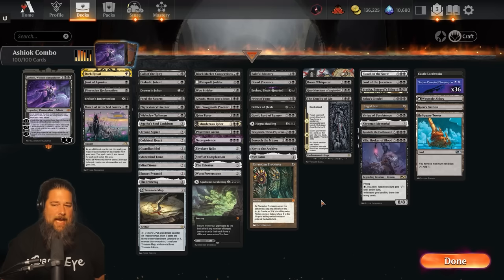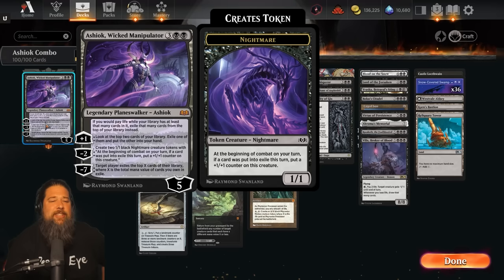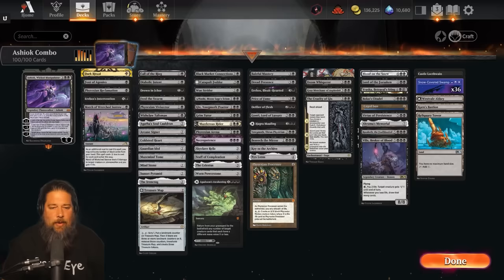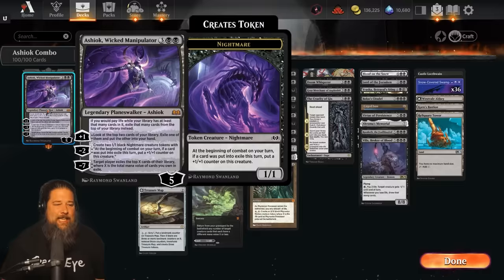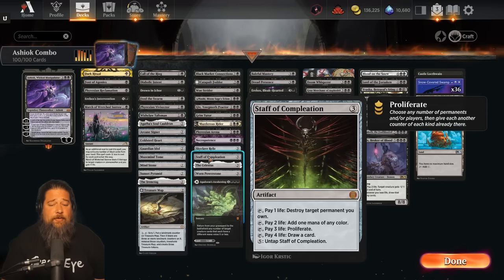So how do we actually win the game in one turn? Ashiok comes into play with five loyalty and ultimates for seven, which means we need two proliferates to ultimate Ashiok the turn it comes into play. That's actually kind of easy to achieve. Assuming we set up the combo and play through a huge chunk of our deck, we're hoping to find cards that can proliferate. One easy option is Yawgmoth, Thran Physician - just pay two, discard a card, proliferate. We don't really need cards in hand because we're playing our entire deck anyway. We can activate Yawgmoth twice, hopefully after playing it for free with Bolas' Citadel, proliferate Ashiok to seven, then exile our opponent's entire deck and pass the turn - they lose to milling out.